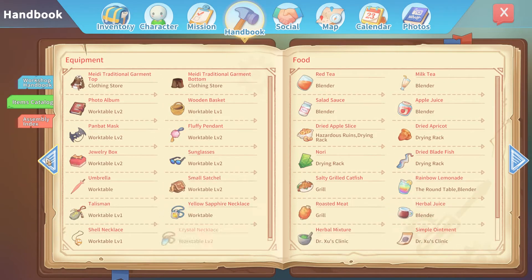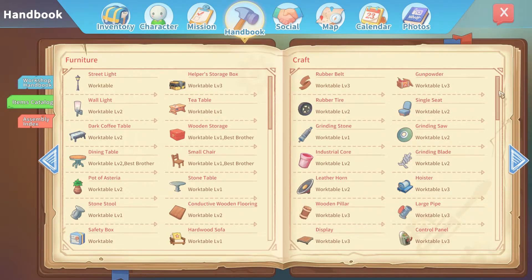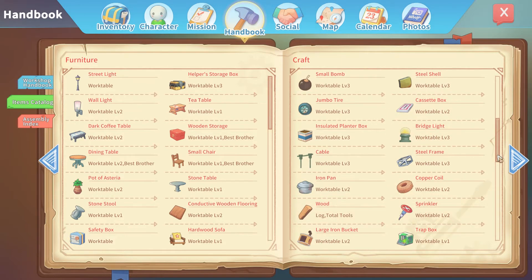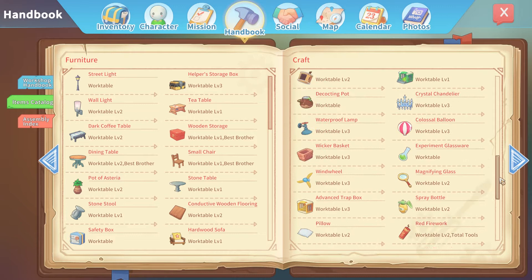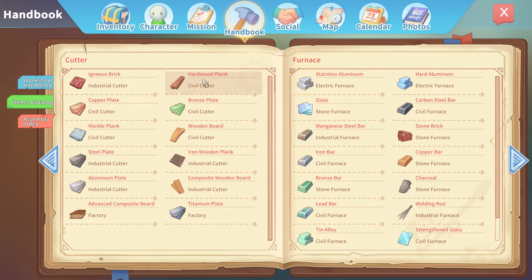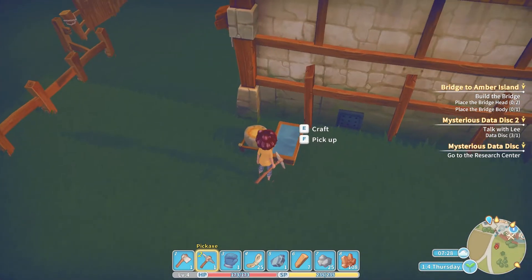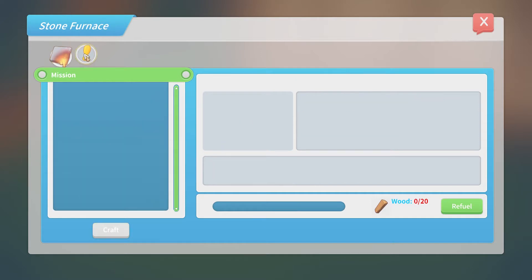Oh crap, wait - equipment, weapons, tools, furniture, craft - it'll be under craft. My mouse wheel is really dodgy so it keeps flicking back up. It would be great if this were alphabetical. Hardwood plank - would that be the same as hardwood? No, that can't be right. We need to smelt our stuff whilst we figure this out.